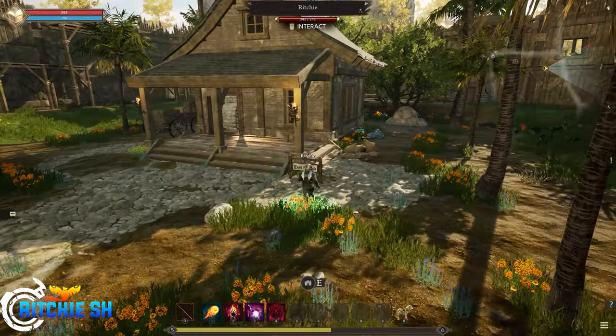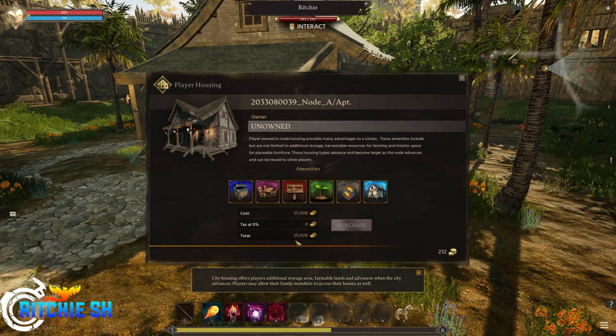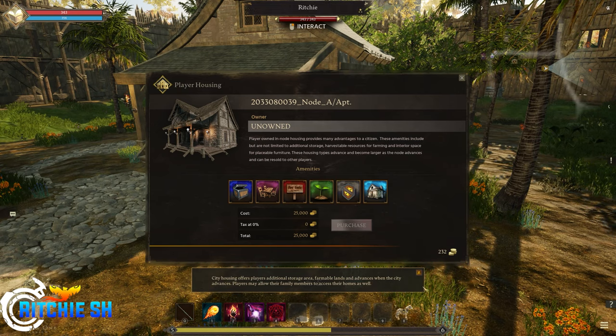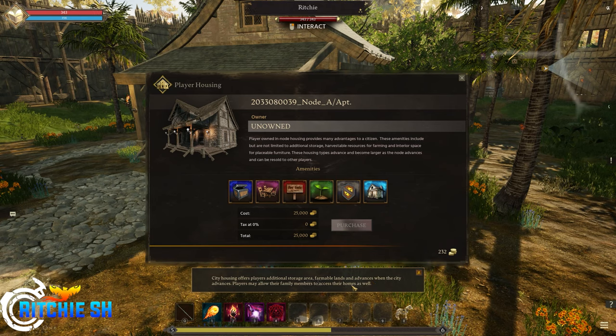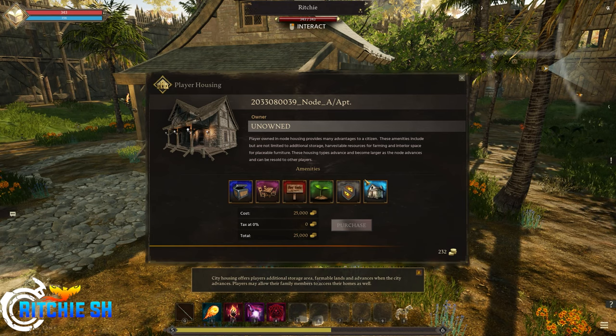So let's look at buying a house. When you buy a house it gives you all these amenities — it doesn't actually tell you what these mean right now. 25,000 gold to buy this house. Additional storage, farmable lands, and it advances when the city advances. Players may allow their family members to access this home as well. There will be a family system in the final game too where you can mark people as family and they can use some of your stuff, and there might be a family teleport as well.